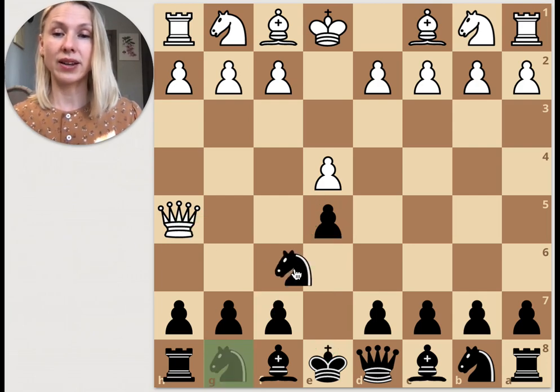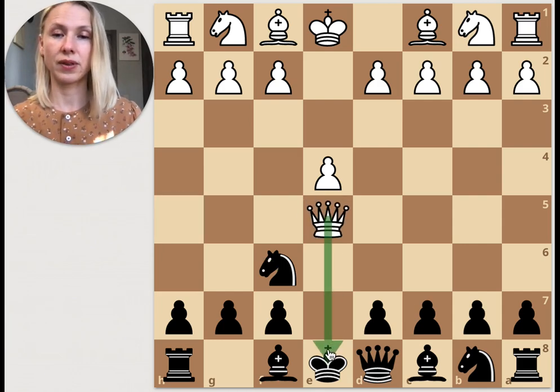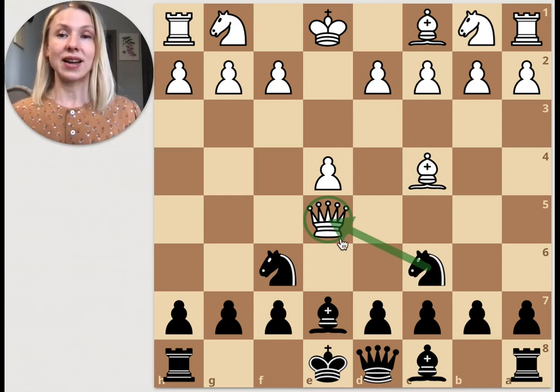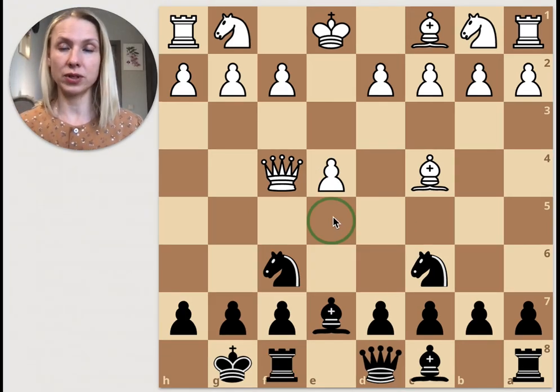Black simply plays knight f6, developing and attacking the queen. White takes the e5 pawn with check, but black defends with the bishop. White develops the bishop to c4, and black develops their knight while threatening the queen again — this early-moved queen is under attack all the time. White saves it with queen f4.